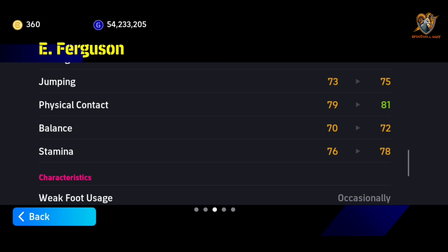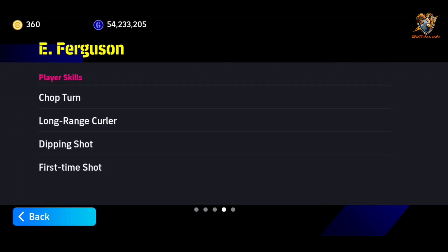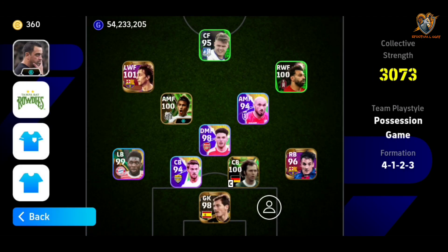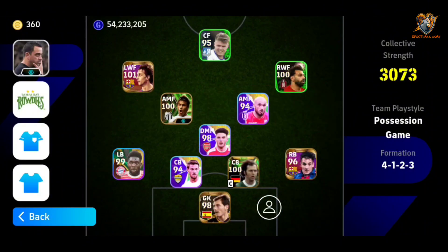Physical contact is okay. Balance and stamina can be better. The characteristics are all good. Foot usage is occasionally, accuracy is high standard, form and injury resistance is medium. He's got just three to four skills, and unfortunately we can't give him additional skills because it's a trending card. We are going to head to gameplay to see how Ferguson will perform. If you haven't subscribed, please subscribe, like, comment and share — stay safe and see you guys in the gameplay.